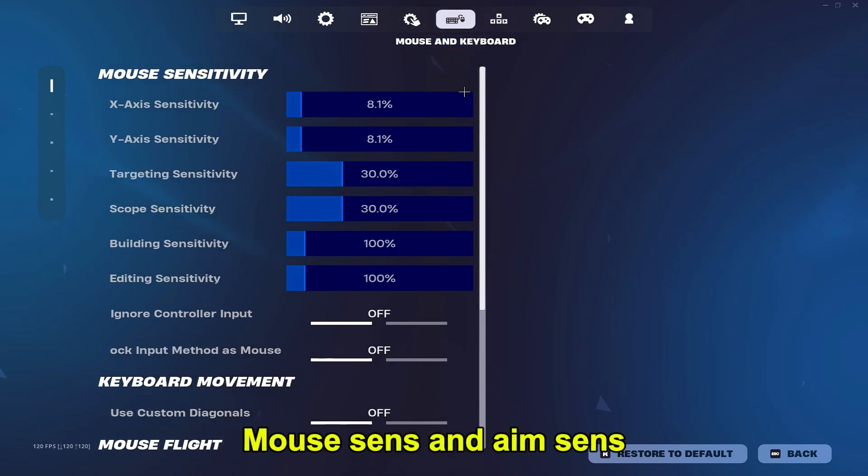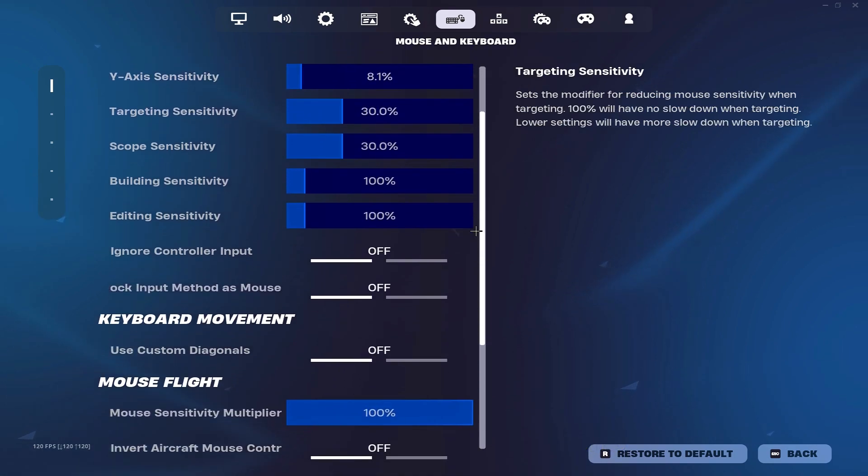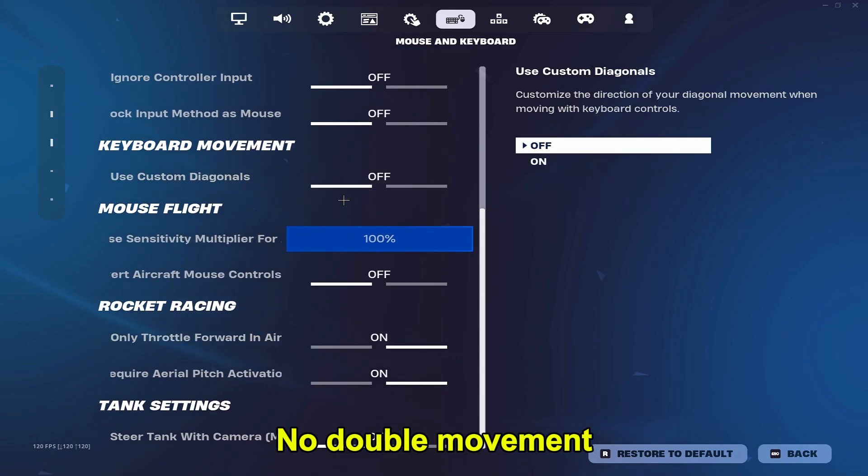And this is my sens — 8.1 X and Y. My targeting and scope sense are 30. I don't use custom movement or whatever.